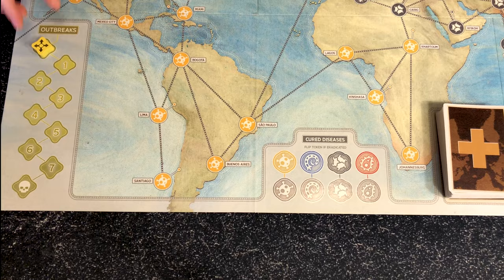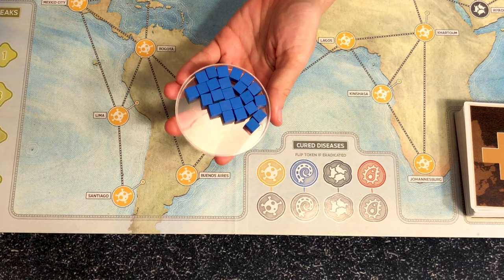In Pandemic you play a skilled member of a disease-fighting team who together must cure four diseases before they overcome humanity. To do this you will travel the world treating diseases, building research stations, and collecting knowledge to find the cure. Once you've cured or eradicated all four diseases, you win. There are three ways to lose: you reach eight outbreaks; you need to place more cubes of one disease but have placed them all; or you need to draw more player cards but the deck is already empty. Winning is a lot harder than it first appears.